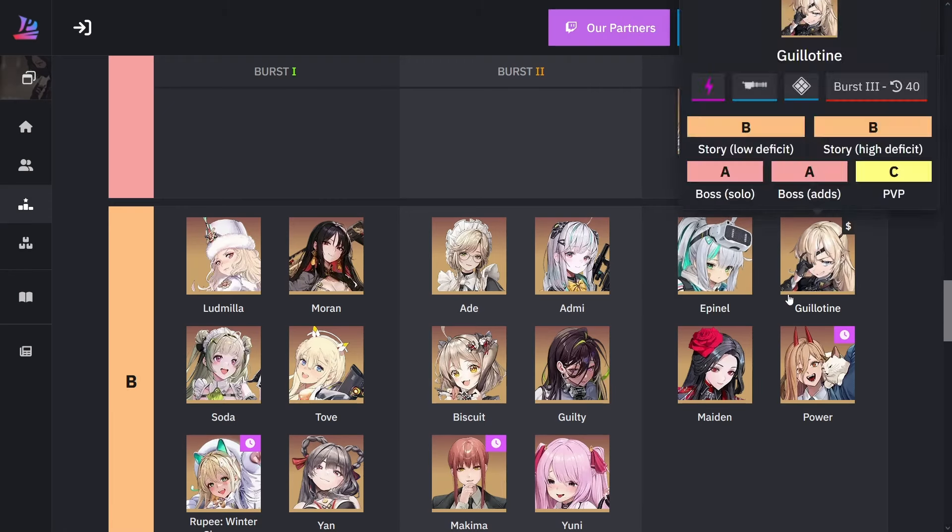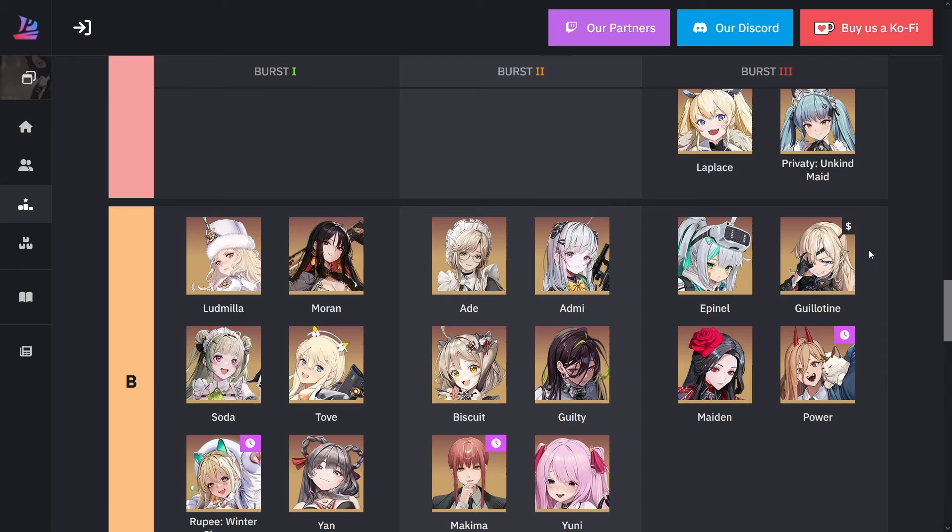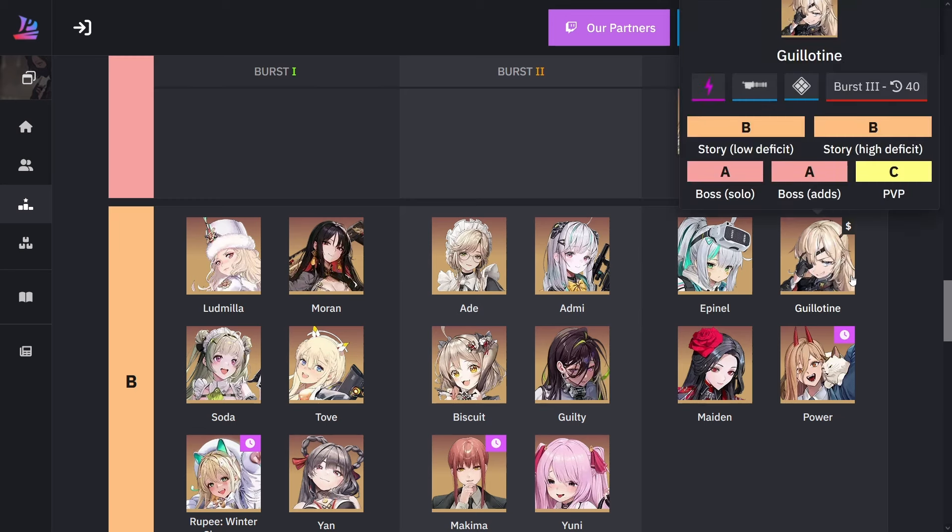Here we have Epinel, Guillotine, Maiden, and Power for burst three. For Guillotine, once you level up her kit, the lower HP she has, the more attack damage she gets — around 0.94% attack up at max per 1% HP lost. She's a really good unit, a powerhouse and glass cannon. For every attack she does after a certain amount, she lowers her own HP, which is what you want. She works similarly to Scarlet and has an insane attack up when she's at very low HP.